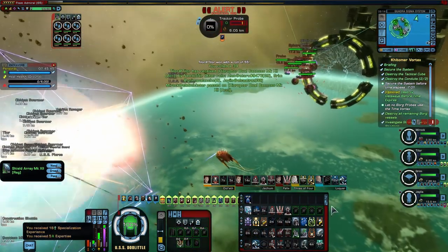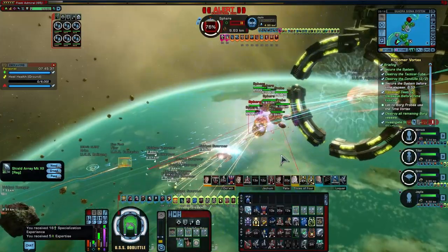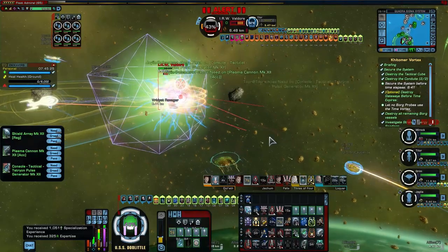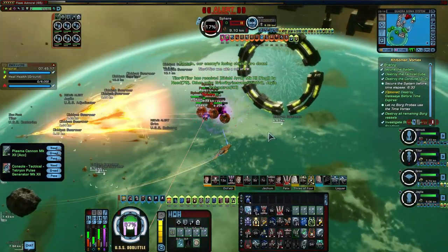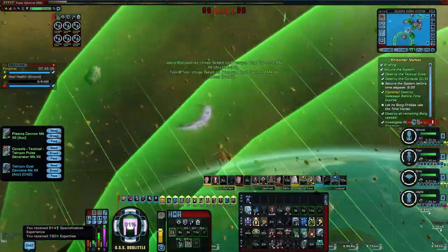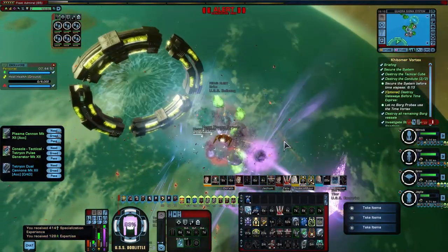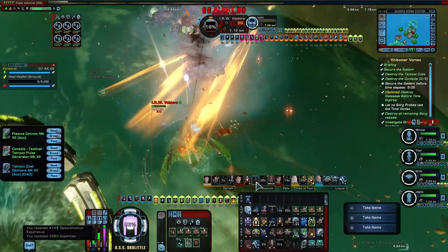We're flying very capable ships, and it still takes us at least 90 seconds, so ideally you'll have more time left than that on the initial mission timer. When she engages her Thaleron Pulse — that big green cone — you'll want to get clear of that area, as it does deal significant damage. Try to stay more than 5km away from her, as she will cloak more often if approached, but sometimes it can't be helped.